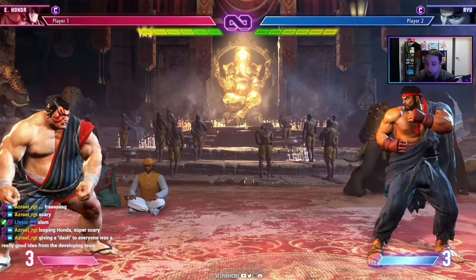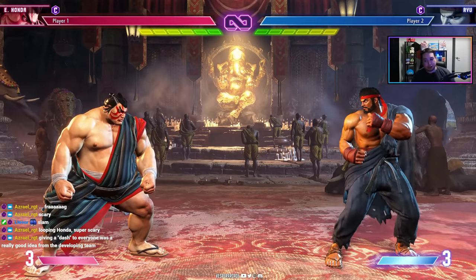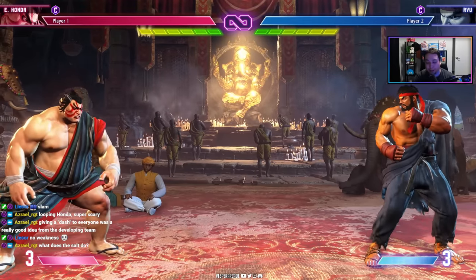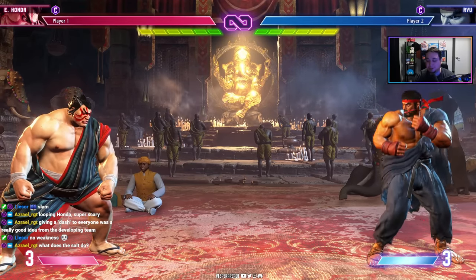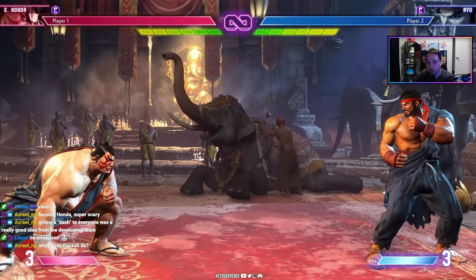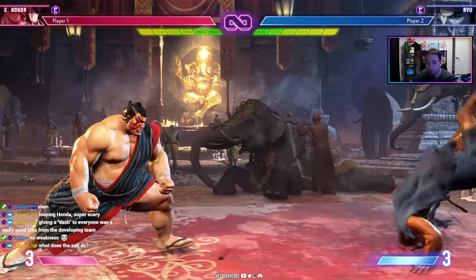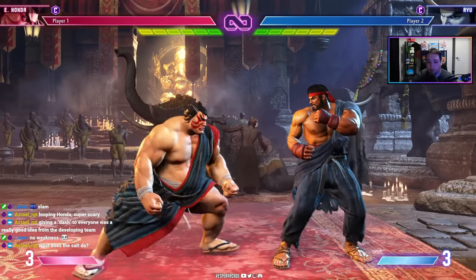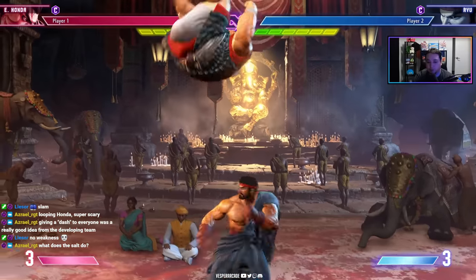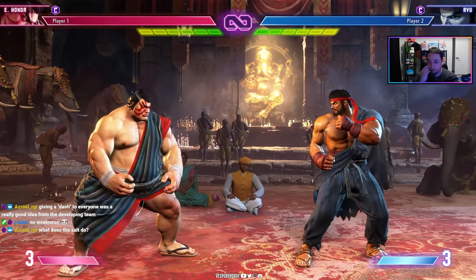Honda's weakness is getting zoned out — against Dhalsim, Guile, or JP, if you can keep him out he's less threatening. He also lives and dies by the headbutt; if opponents guess right on it, Honda gets hurt. That said, he's quite strong in SF6, easy to use, and a well-designed character whose sumo play style is well integrated into his mechanics.